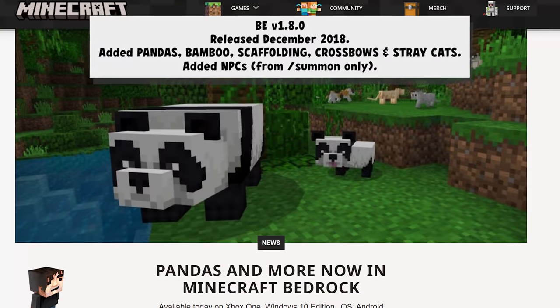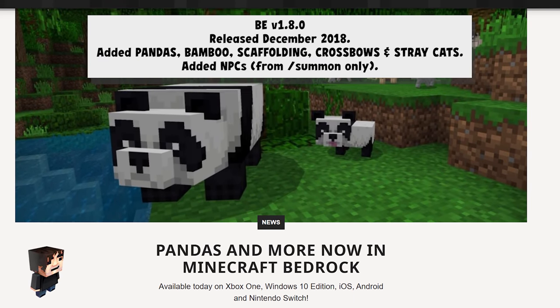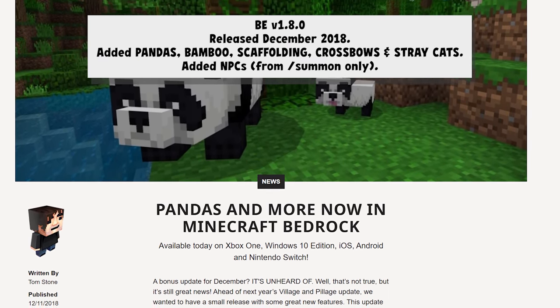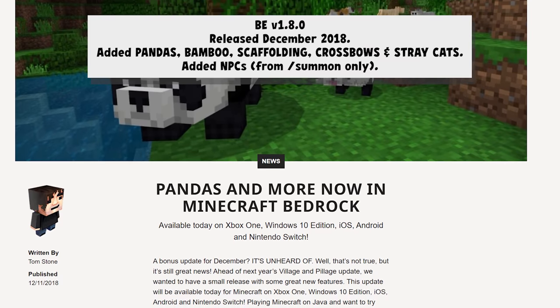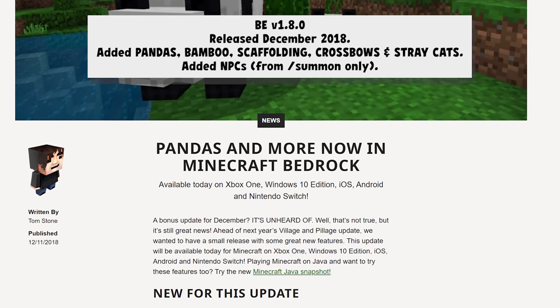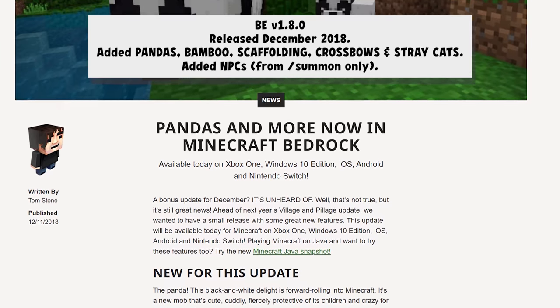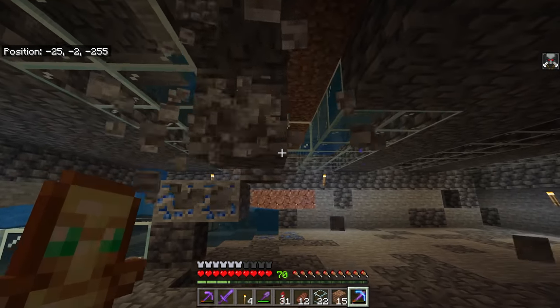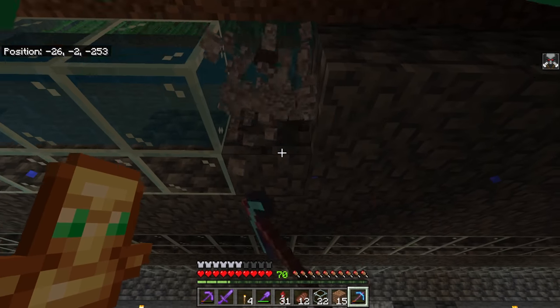1.8.0 came out in December and started to add features from the brand-new, not yet widely known Village and Pillage update — because Bedrock was now starting to not just get Java content, but to get it early. They added pandas, bamboo, scaffolding, crossbows, and stray cats. Then they started to work on the next phase, because in February of 2019 they added barrels, furnaces, grindstone, and pillagers — those were experimental — but there were also new stairs, slabs, and walls.